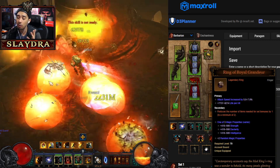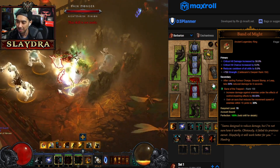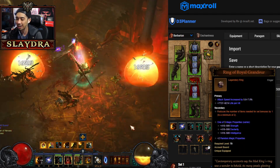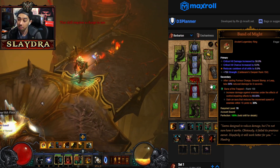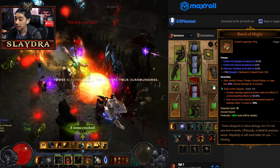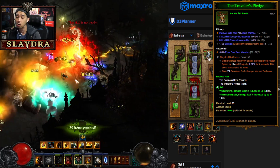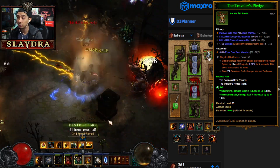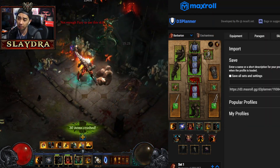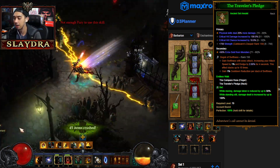You can swap Royal Ring of Grandeur and Band of Might in and out. Band of Might has higher potential to roll better stats because Royal Ring of Grandeur always rolls with extra attack speed and life, making a good roll harder to find. Swap them around early on, and once you get a good Band of Might, focus on that. For legendary gems, it comes down to Bane of the Stricken or Gogok of Swiftness. The current rank-one player uses Gogok of Swiftness, but most people opt for Bane of the Stricken. Gogok gives extra cooldown reduction and dodge chance for survivability.